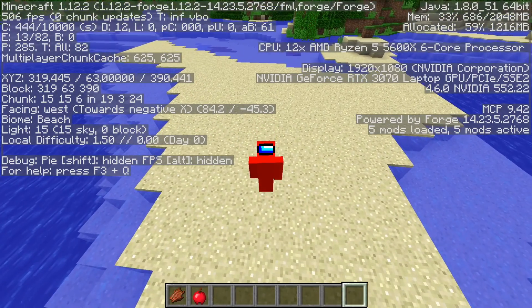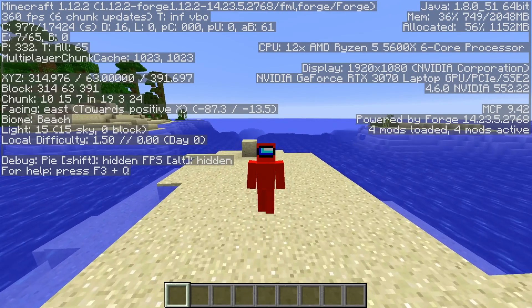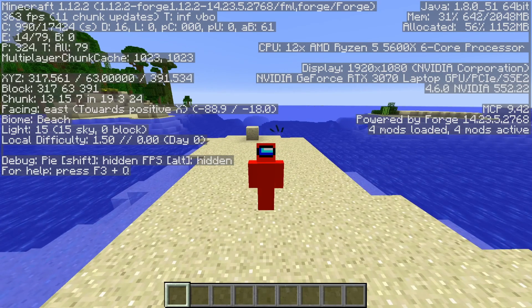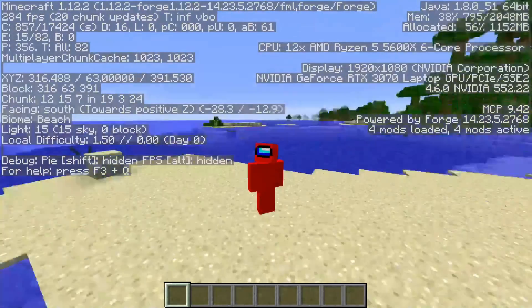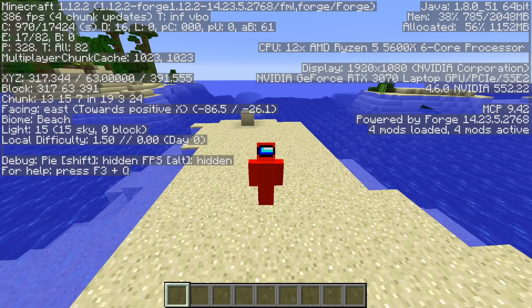I'm showing you the best FPS boost mods for Forge 1.12.2. It's probably fair to start off with zero mods enabled. As you can see, nothing is enabled right now, and I'm averaging around 350 FPS. I'm standing still right now — if I start to twirl and do all this wild stuff, it's going to drop a little, but this gives you guys an idea.